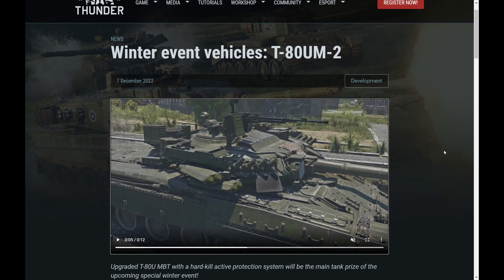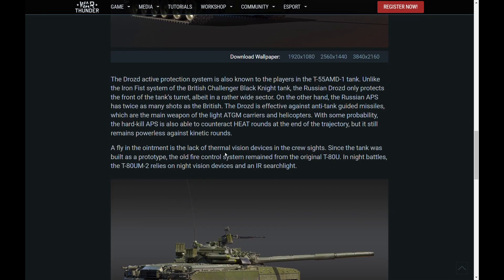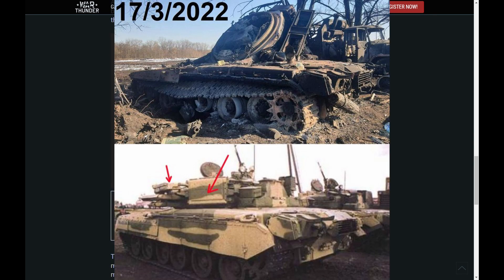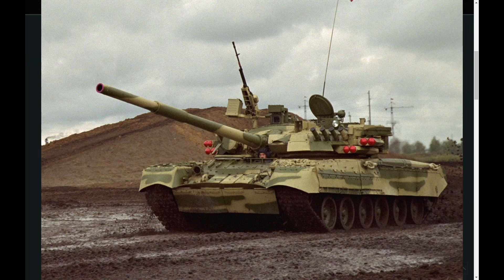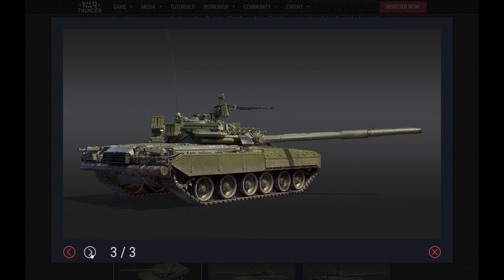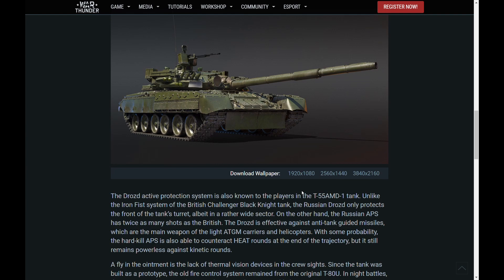Here we have the Operation Winner top tier reward vehicle for ground: the T-80UM2. It's basically a T-80U with the Drozd hard-kill APS. Unfortunately, this one-off prototype vehicle was destroyed in Ukraine earlier this year. They were likely expecting the hard-kill APS would be able to take out Javelins and similar weapons, but it didn't work — it lost its turret, so it wasn't a very effective vehicle.